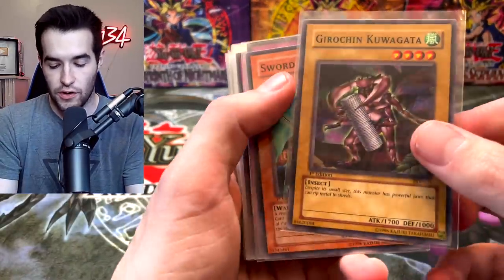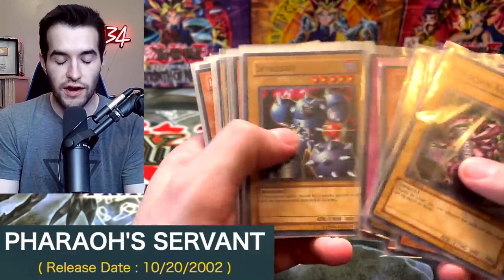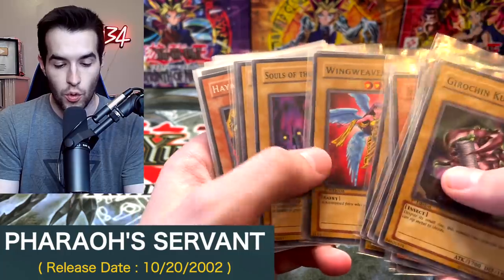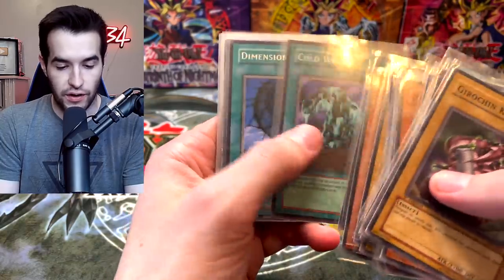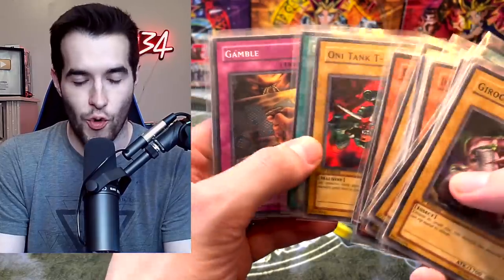Then we have a lot of cards here. These are commons from Pharaoh's Servant. We have a lot of not complete sets, but near complete sets. Here we got Mad Sword Beast, Wing Weaver, Thousand Eyes Idol, Shadow of Eyes — just a lot of Pharaoh's Servant epic cards here. Magic Drain, Burning Land, Ground Collapse, Dark Bat, Honee Tank, Ruxan 34.